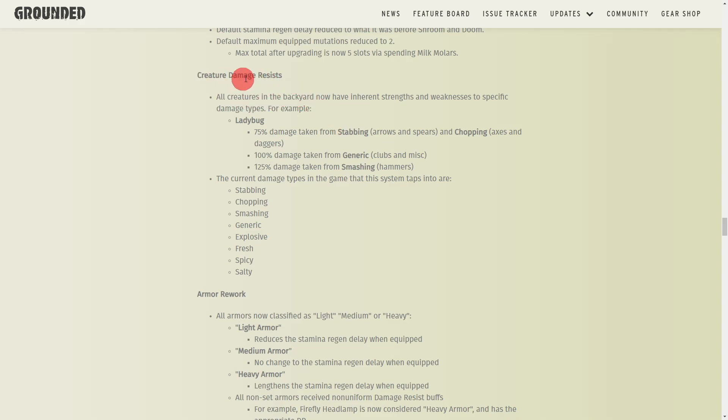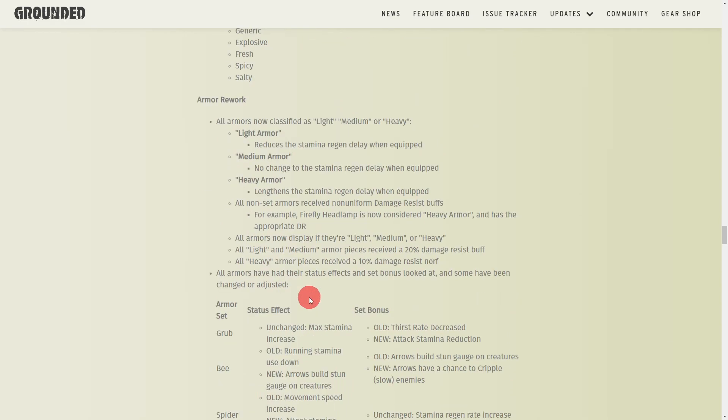New mutations include Blade Master, Spicy Safety, Parry Master, and Truffle Tussle. Regarding creature damage resistances, the ladybug only takes 75% damage from stabbing and chopping weapons, normal damage from generic clubs, and 125% damage from smashing weapons like the Mint Mallet. Each bug has been reworked so different damage types — stabbing, chopping, smashing — have different effects on them.